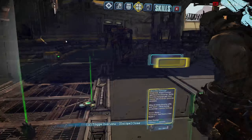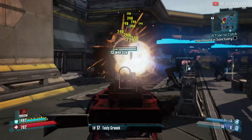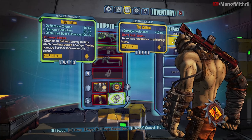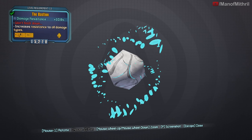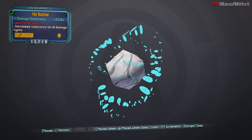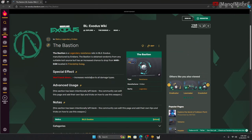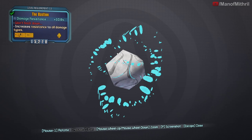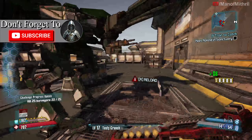Level up, and let's do Feed the Meat. We finally got what we're looking for — the Bastion. It has damage resistance of 10.8%. Its flavor text is 'Won't Back Down' — increases resistance to all damage types. That could be helpful, but probably not as helpful as the Retribution. Unfortunately the Retribution competes with it, and I think the Retribution is just better, but still pretty nice.